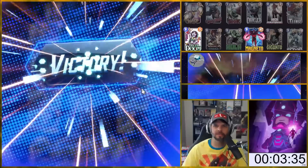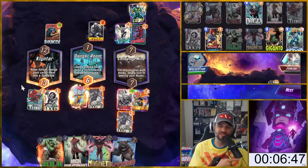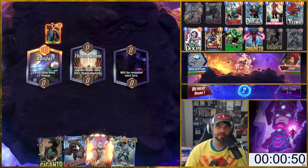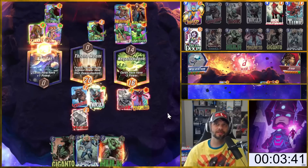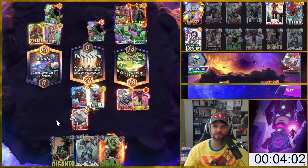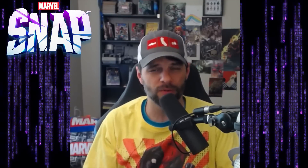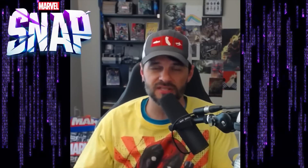Six minutes total so far. Game four — I get a snap, but it looks like a Bounce type deck so they're thinking each turn. We're in round five now. We win, and they concede. About four minutes — they played a bit slower than I hoped, but not too bad. The key point: if you want to farm, snap right away. If they're not snapping, bail. That long game that dragged out was 15 to 17 minutes — that's what you're trying to avoid.